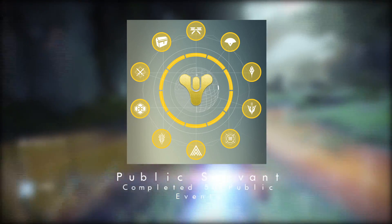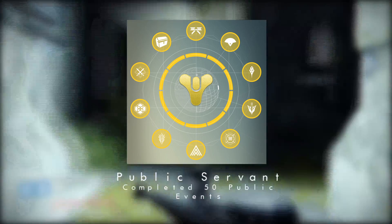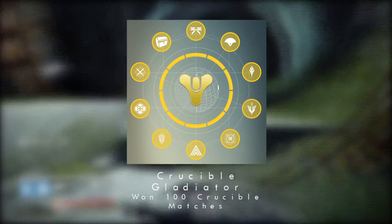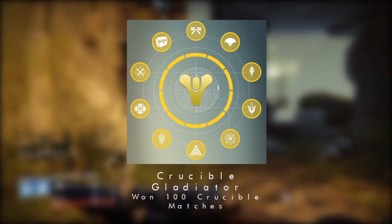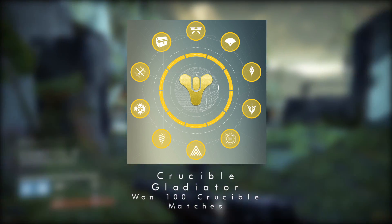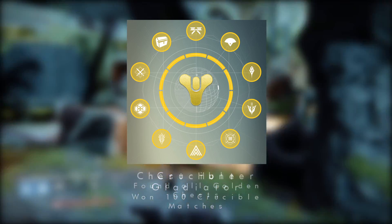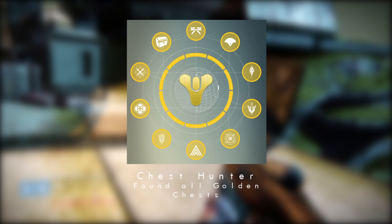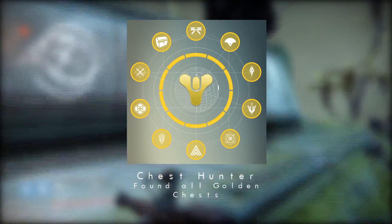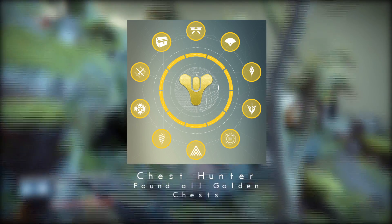Public Servant requires completing 50 public events — those are the events where your Ghost alerts you that things are going down. For PvP players, Crucible Gladiator requires winning 100 Crucible matches. If you've been playing Crucible regularly with daily missions and some Control, this one is probably already done. The last task, and the one most people are struggling with, is Chest Hunter — finding all 20 golden chests, five on each planet. There are tons of interactive guides and maps available to help.